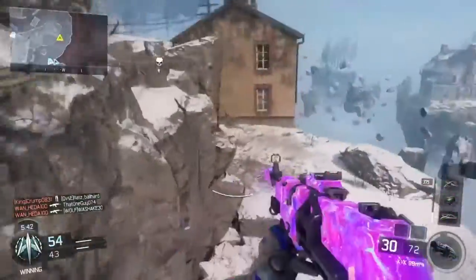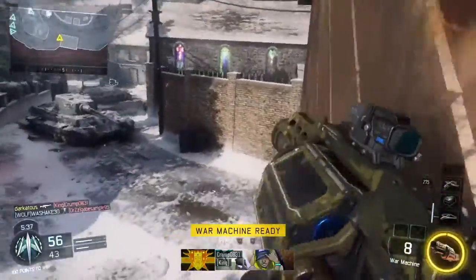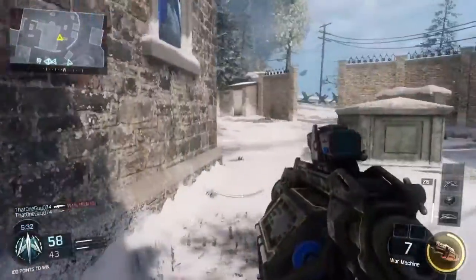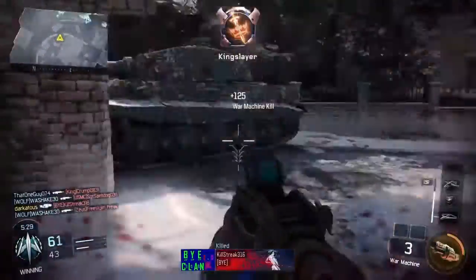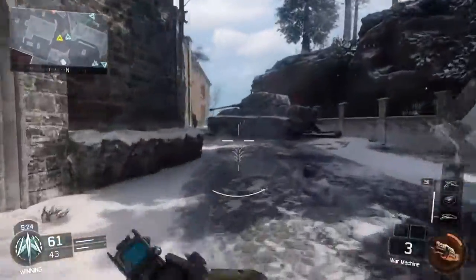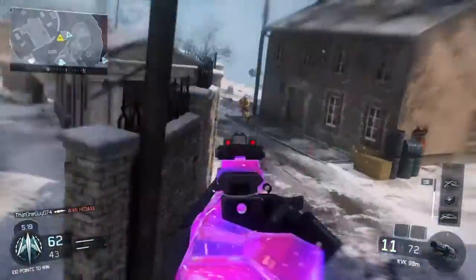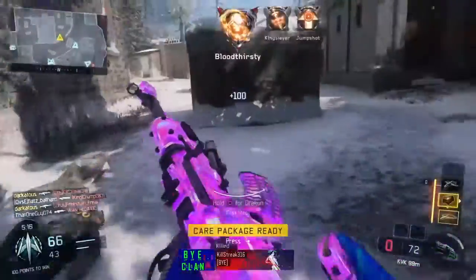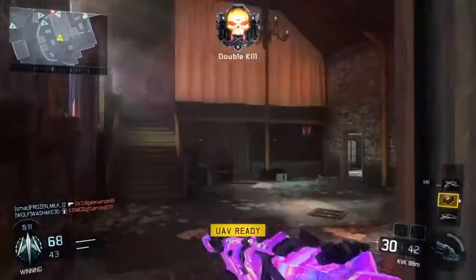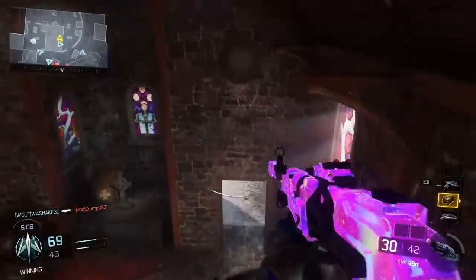I heard that two-shot headshots are possible with high caliber, which I don't have right now. The class I feel like I would use - there are three of them. The first one is gonna be something like fast mag, ELO, and high caliber, because it would actually work out more for a two-shot kill if it's possible - and I think it is. This gun would literally go crazy if it had high caliber.